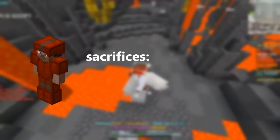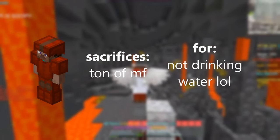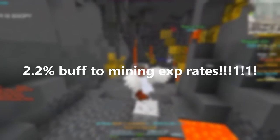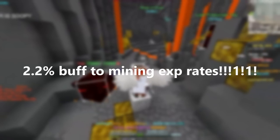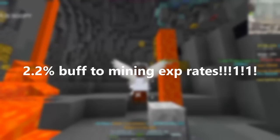So basically, using Yogg Armor is sacrificing a ton of mining fortune just to not have to drink water. This is truly a skyblock moment. It only gives you 2.2% more mining experience per hour because of not taking downtime to get and drink water bottles, but at the cost of a good amount of Coal Weight and Mythril Collection.